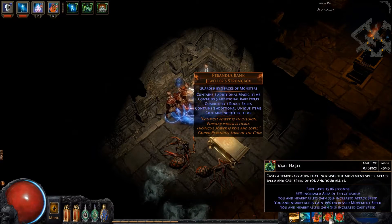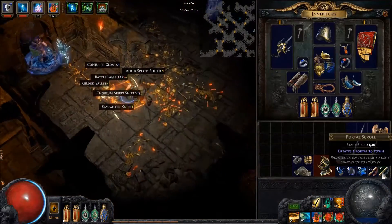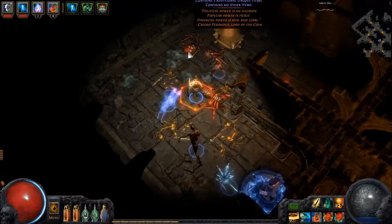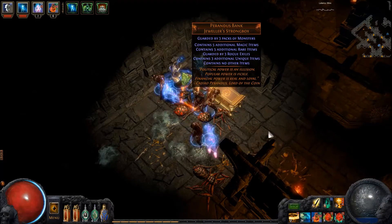Lucky I saved up these portals - I thought I might need them. I'm a dodge character so I better set a portal over here because I could die immediately - some of those rogue exiles are tough. This is Merc difficulty. Let's first cast our skeletons and then cast Val Haste, then we'll open this bad boy.